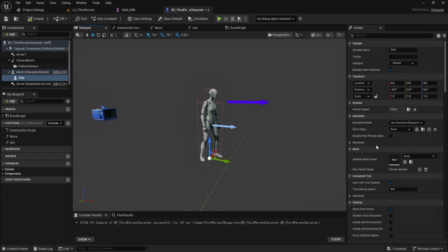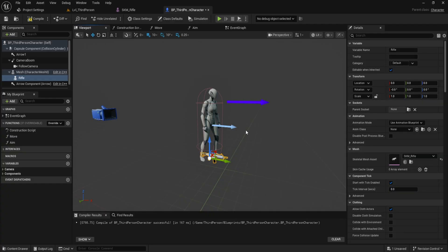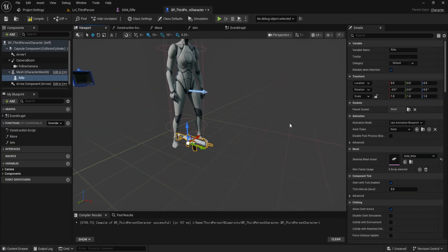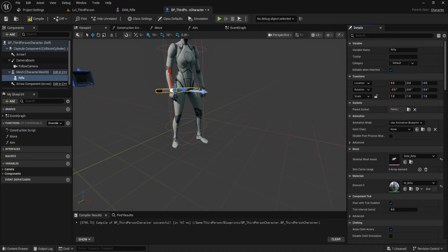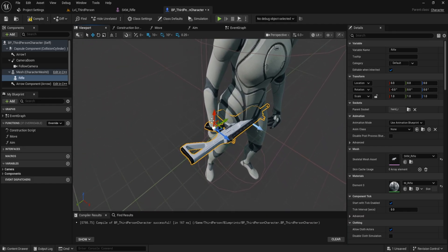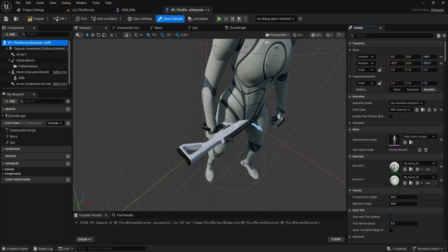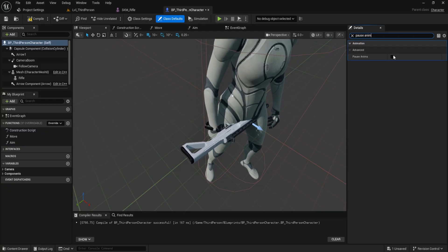If you're not already in the viewport, switch to it now so you can see the character. With the rifle component selected, look over to the details panel on the right. Under the mesh section, change the skeletal mesh asset from none to SKM Rifle. Next we'll attach this rifle to the character's right hand. Still in the rifle's details panel, scroll to the top until you see the socket section. Click the magnifier icon next to parent socket, search for 'hand_R' and select it. The rifle will now be attached to the character's right hand. Then click on BP Third Person Character in the components list, search for 'Pause Anim' and enable it. This freezes the animation so you can easily line things up.